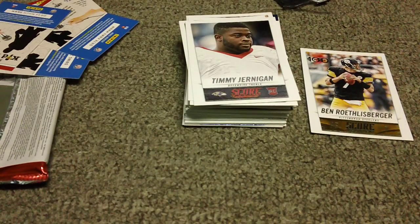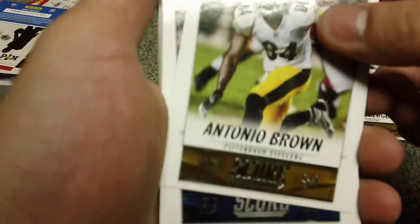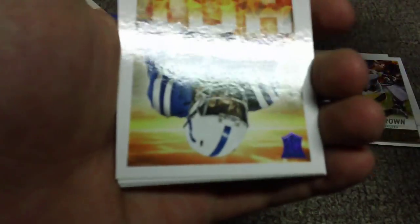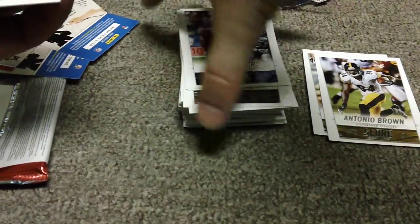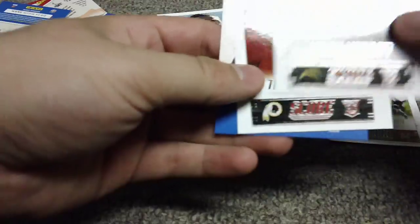So we got Big Ben so far — yay. Really want Le'Veon Bell or Antonio Brown. Pack 6: Reggie Bush, Steve Smith, Darrelle Revis — honestly, who likes Revis now anyway? Justin Tuck, Dante Moncrief rookie — oh, it's a Hot Rookie, that's why it looks different. Another Philip Rivers, and I think this is a Steelers player — no, darn it. Why do you troll me, Packers? Marques Lewis, Clay Matthews, Jerick McKinnon, Jason Verrett — awesome hair, Trent Murphy.